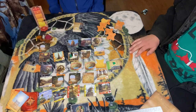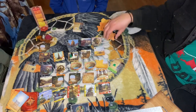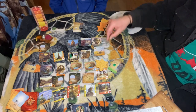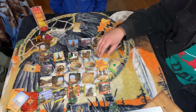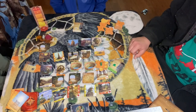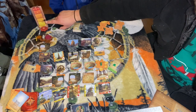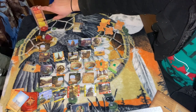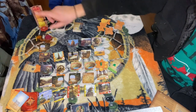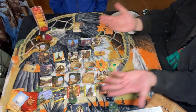There are three ways to lose: you can die of thirst, be buried alive where there are too many sand tokens on your tile, or be swept away where the storm meter reaches the red skull and crossbones. And that's how you play!